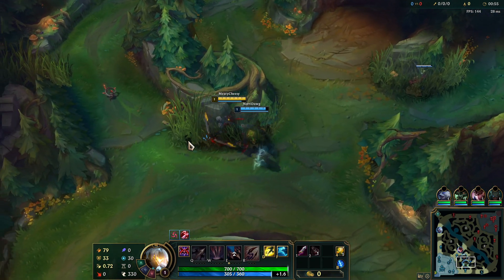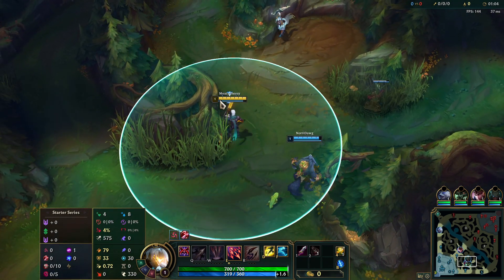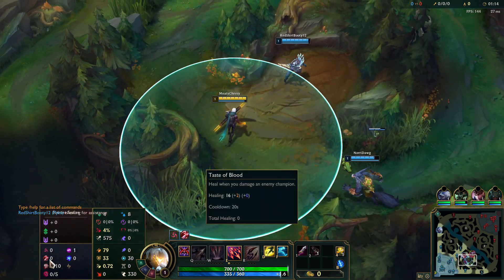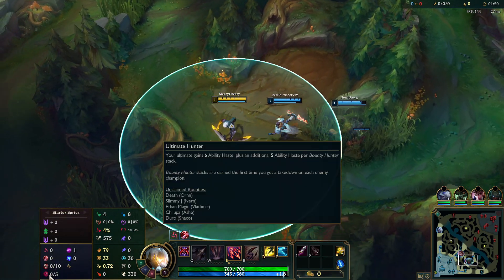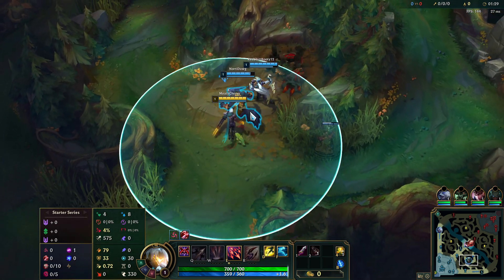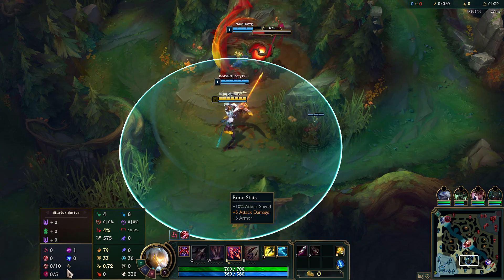To do the lethality build you need Halo Blades because you need attack speed, otherwise you don't get attack speed which is horrible when trading. Taste of Blood so we can heal up, Eyeball Collection for more damage, Ultimate Hunter for ultimate ability haste since your R is a good CC tool, and Absolute Focus so we do more damage when we're higher HP. Gathering Storm so we scale even more.